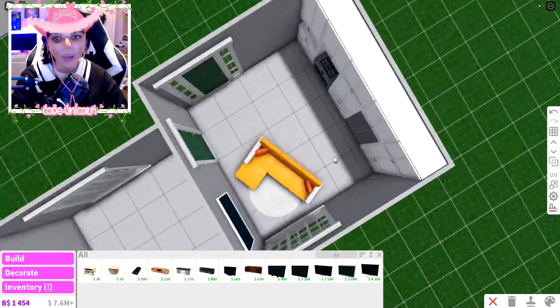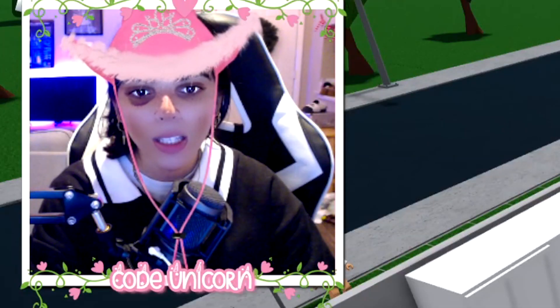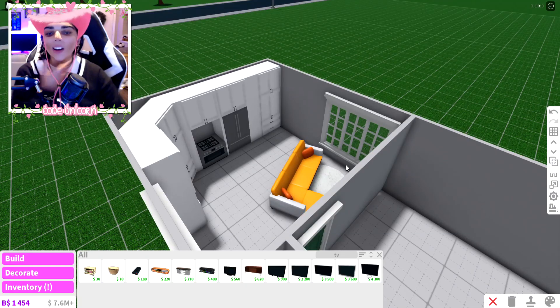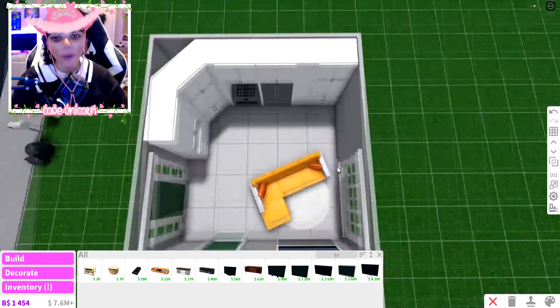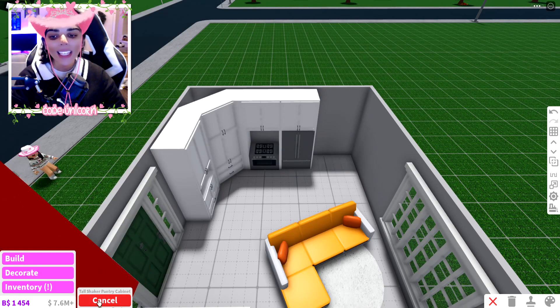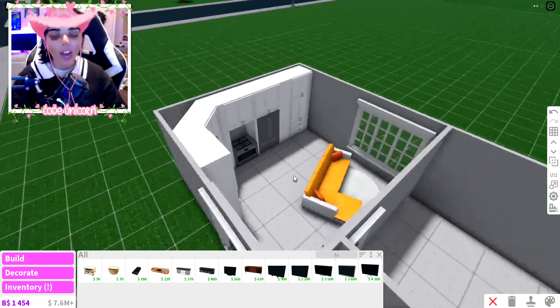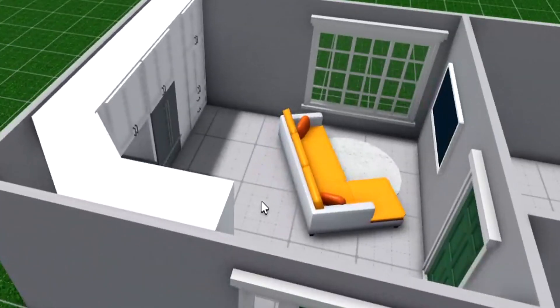It might look a little wonky though — I don't know if I like this layout. It's kind of bad. Let me move a couple of things around. Maybe a dining room would have been better, but I do like the kitchen design. It might be a little too big, but I don't want to add a wall — that's extra items.